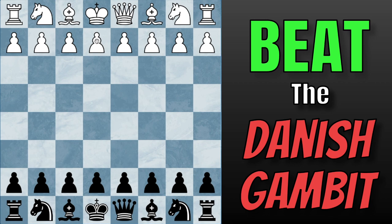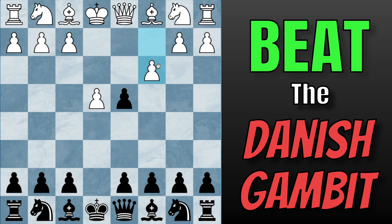In this video, I will share a fantastic counter-attacking weapon after Pawn to E4, Pawn to E5, Pawn to D4, we capture, and Pawn to C3 — the Danish Gambit. Instead of capturing and playing into White's hands and letting them have all the fun, we will play the move Pawn to D5, the Sorensen Defense. I personally believe this is the strongest option against the Danish Gambit. I'll be covering the main line first and then all the sidelines. Like and subscribe if you enjoy this video, and let's get started right away.